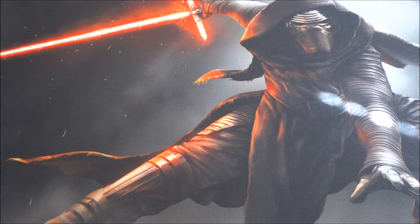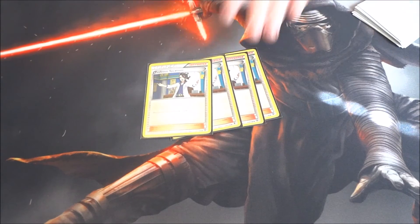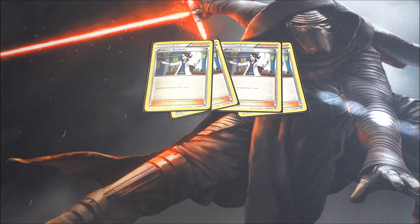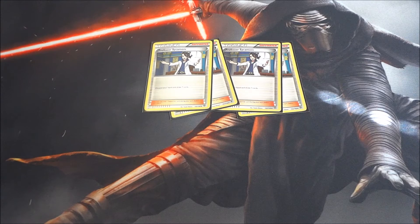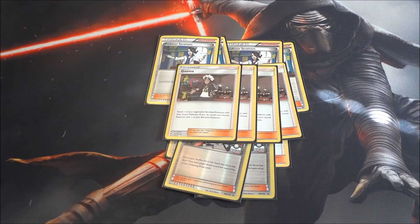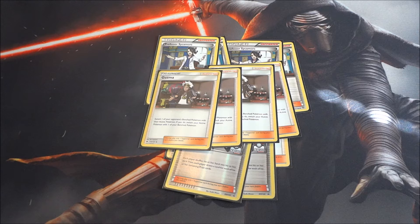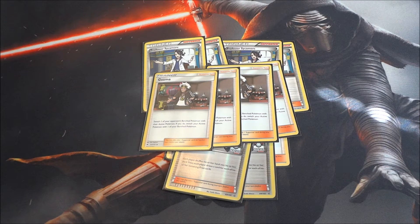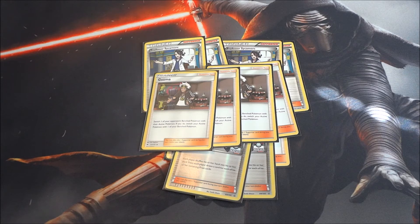For supporters we have four Professor Sycamore. This deck doesn't run Brigette because you don't need big gigantic benches — just get a couple Pokémon down and it does what it's supposed to. Four Sycamore keeps it super consistent. We also have three Cynthia, two N, and four Guzma. Guzma is really key here — when you use Knuckle Impact you can't attack again, so Guzma lets you flush out something with a Float Stone on the bench and keep applying pressure or target a softened-up Pokémon.